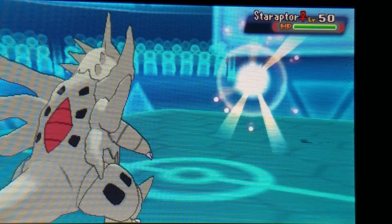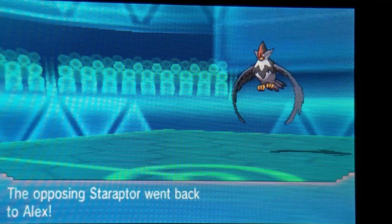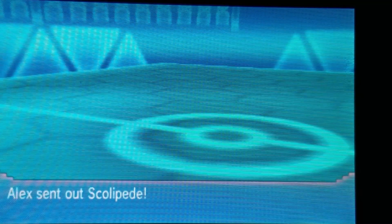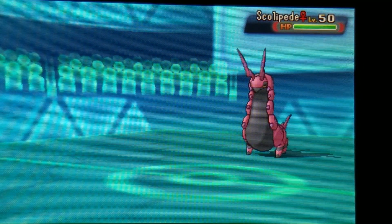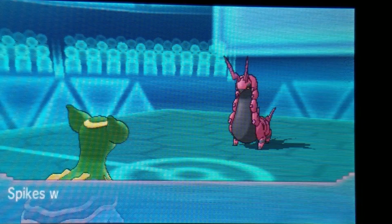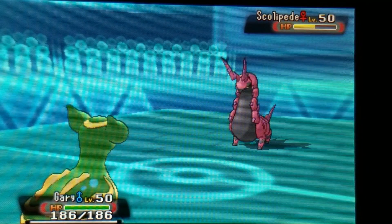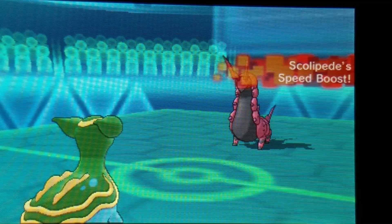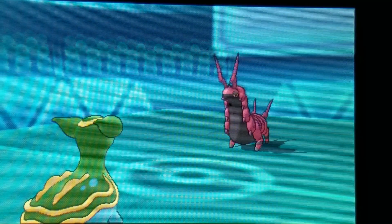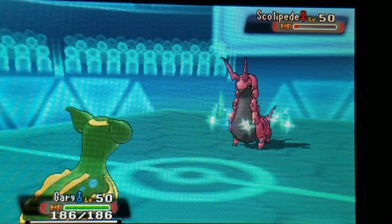Down goes Charizard X. She brings in Staraptor - notably it's not Intimidated, which means it most likely has the Reckless ability. She goes for U-turn to get Staraptor out of there, taking out my Tyranitar. She brings in Scolipede. I have no way to get sand back up. I go into my Gastrodon, not realizing this thing is just going to set up Swords Dances and Speed Boosts. I go for Earth Power. Mind you, this is before the Baton Pass clause on Smogon. She goes for a second layer of Spikes, and thinking she might Baton Pass, I go for Scald.